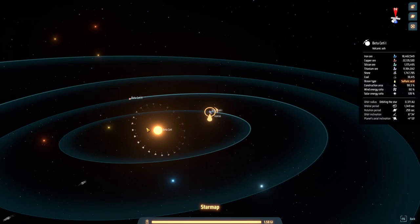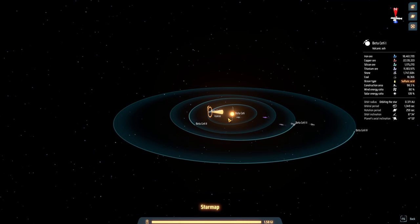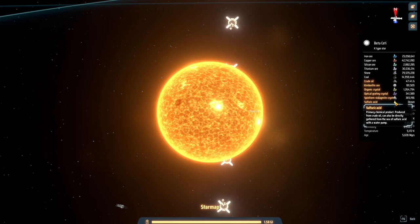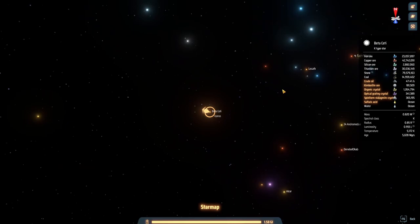We're back with more Dyson Sphere Program and things are going well - we've got our little Dyson belt up. To expand it we're going to need a bunch of research. However, we need a lot more hydrogen. Unfortunately this star system I moved to does not have a gas giant, which is important. Using oil to get hydrogen is very inefficient - our best bet is to use a gas giant.